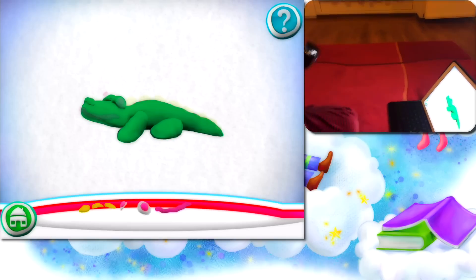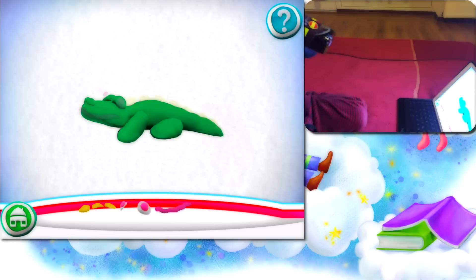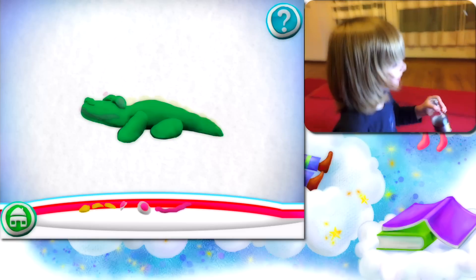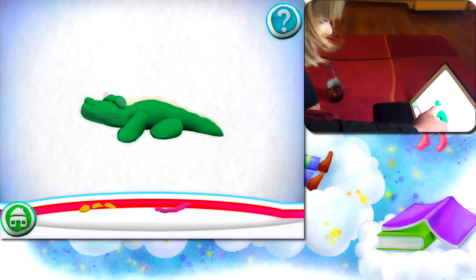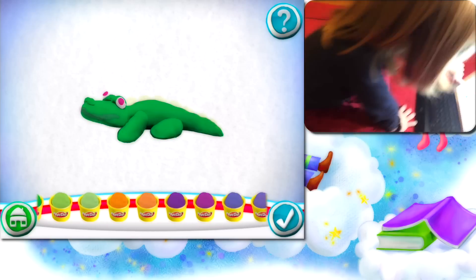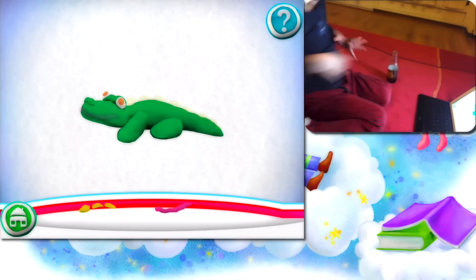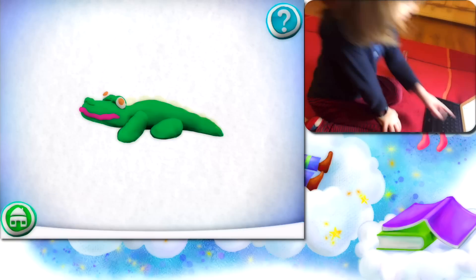It's in green. And select now. What's this missing? Eyes. My boys turned into a monster! Select eyes now. Do you see here? Eyes, yes. We can put some eyes. What color? Orange. Okay, eyes are orange. And now, what do you have more? It's a mouth.